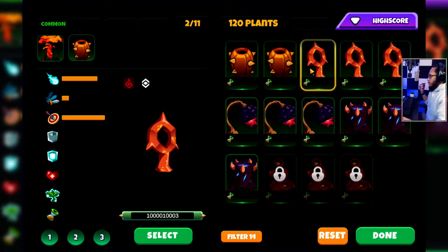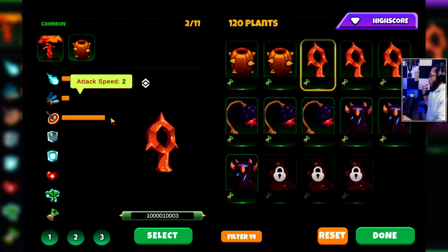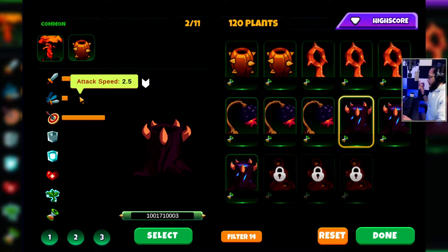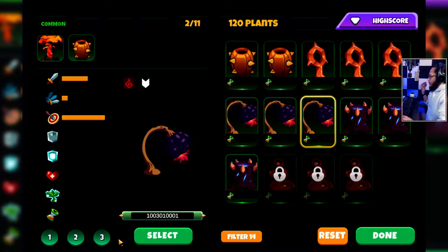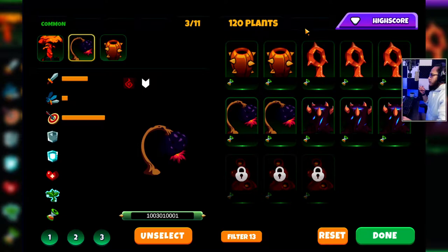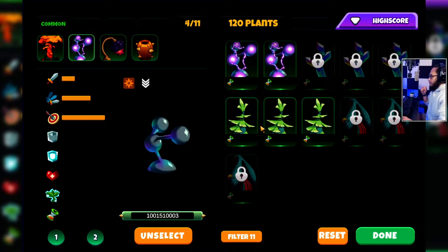I think these are buffed — 2.5 now, it was three before and it's two. I need an AOE. Is this guy better now at 2.5, or this one? Let's get this one. The damage is one-four-three-six — it's the same. I'll take this one so we have stun later on. Now let's move on to the range.